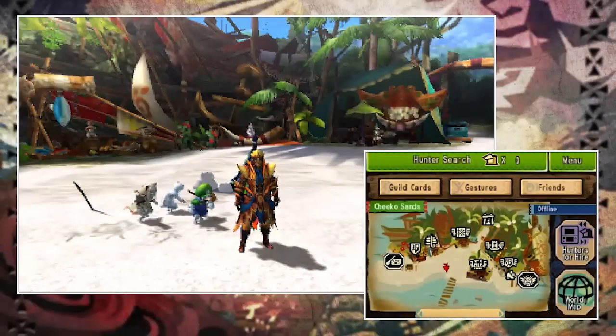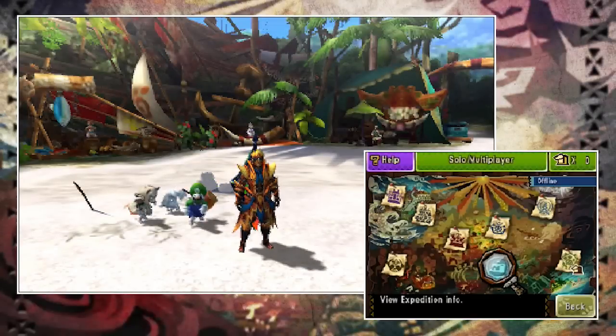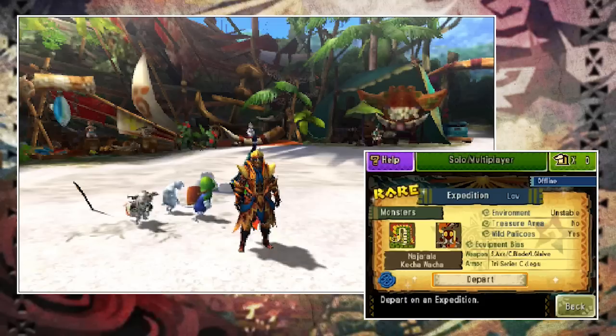On your bottom touch screen, if you bring up your map you will see a blue seal or stamp icon — this is an expedition. Mine is currently sparkling, which indicates that I have a rare expedition. This just means that in this rarer ecosphere special monsters can be hunted and there's also the chance to more easily find valuable items. I'll speak more about how you increase your chances of getting a rare expedition at the end of this video.